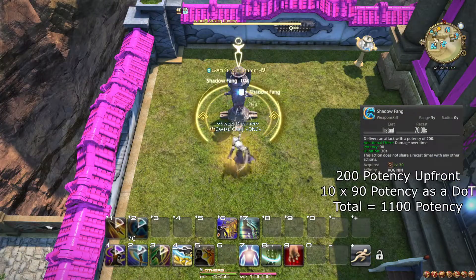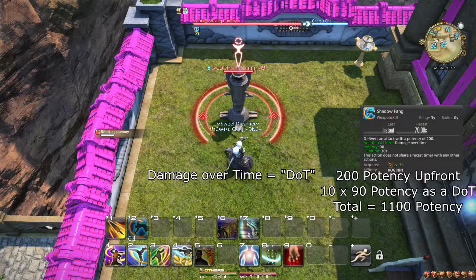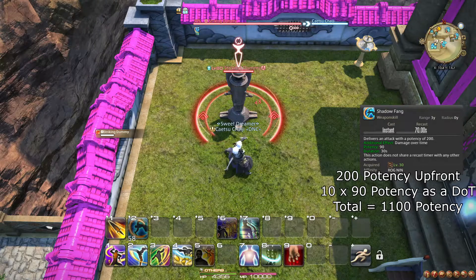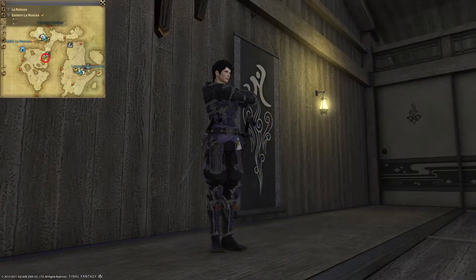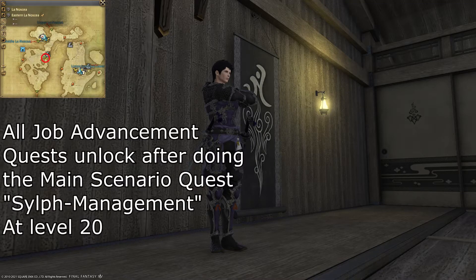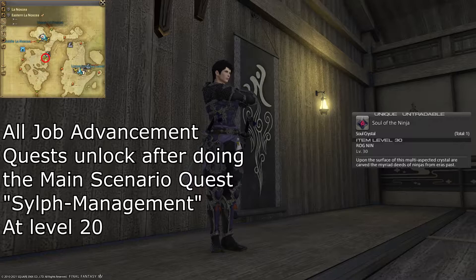At level 30, you learn the weapon skill Shadow Fang. This action applies a large damage-over-time effect — or DoT — to the target. It has a long cooldown, so make sure to apply it to a target that will live as much of the 30-second duration as possible, but do try to use it on cooldown still. Remember, this is a weapon skill despite having a long cooldown. Also at level 30, doing your class questline will eventually lead you to the Ninja quest, available once you complete the main scenario quest Sylph Management. Once you unlock the Ninja, remember to equip your soul crystal to change into the Ninja job.